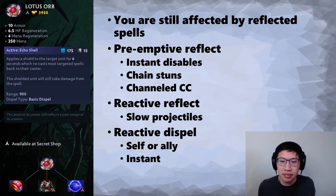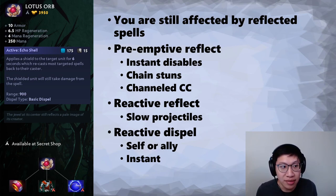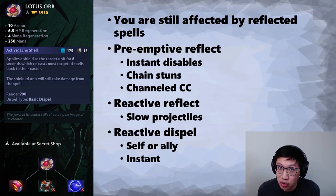Then there is the Reactive Dispel. You can use this on yourself or your ally and cast a Basic Dispel — it is instant, and that is pretty big. For yourself as a support, your dispel choices tend to be Yules, but you get dispelled immediately while being stuck in the air for 2.5 seconds. Say you're a Dazzle who needs to grave someone but gets silenced — you use Yules, but in those 2.5 seconds your carry dies anyway. So that dispel takes time and can be an issue.